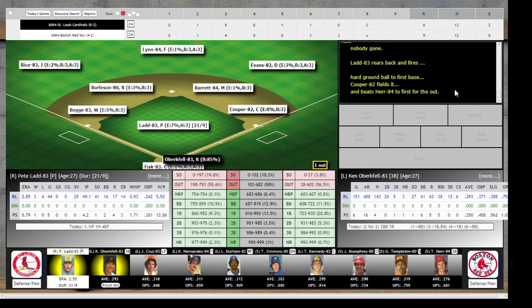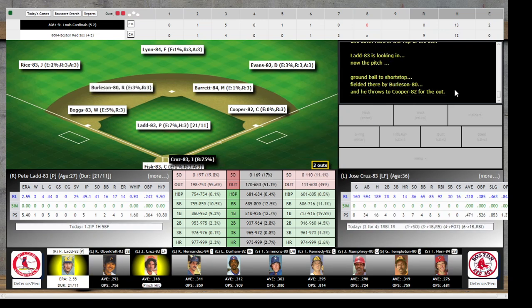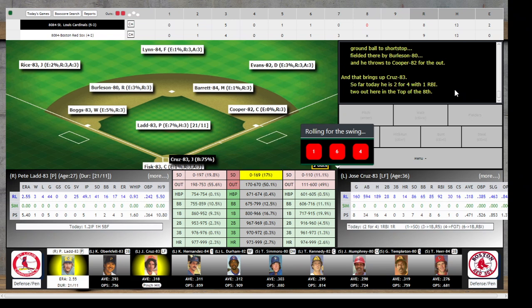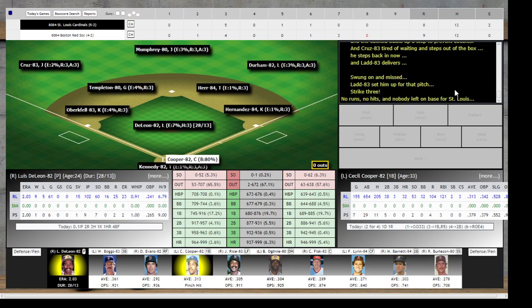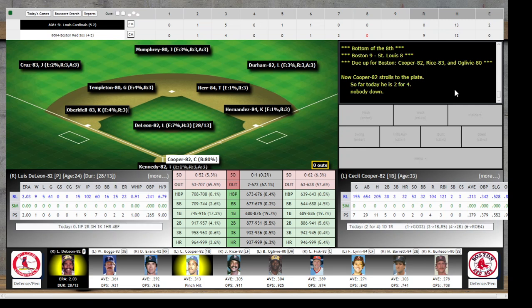Tommy Herr facing Pete Ladd — hard grounder down to first, Cooper takes it himself, out number one. Ken Obergefell — grounder to short, fielded by Burleson, throws to Cooper for the out. Two down, top of the eighth. That brings Cruz up — Jose Cruz, two for four with an RBI today — swung on and missed, Ladd set him up, strike three. No runs, no hits, nobody left on base. Seven and a half in the books — Boston 9, St. Louis 8.